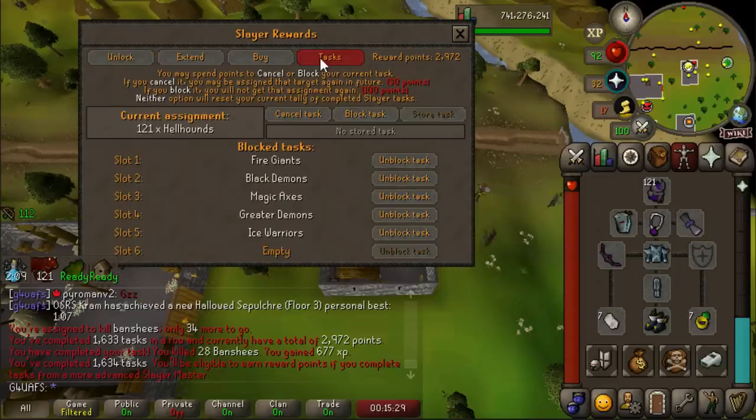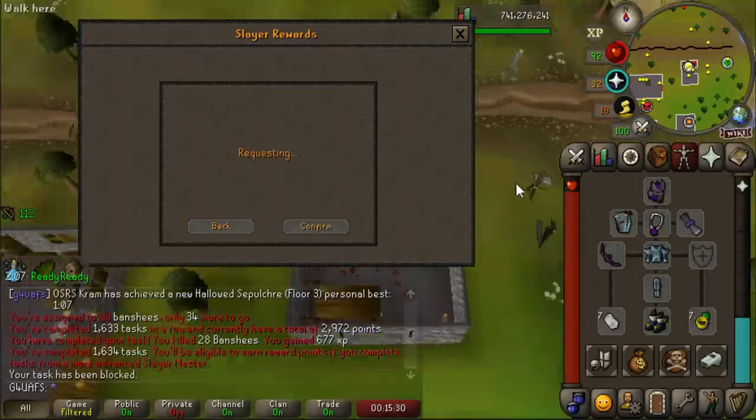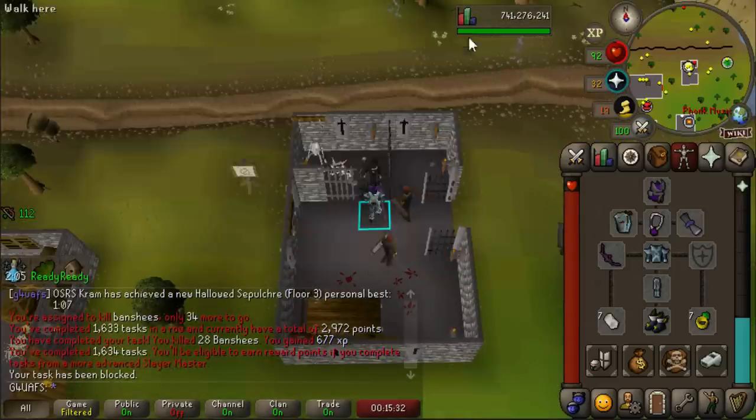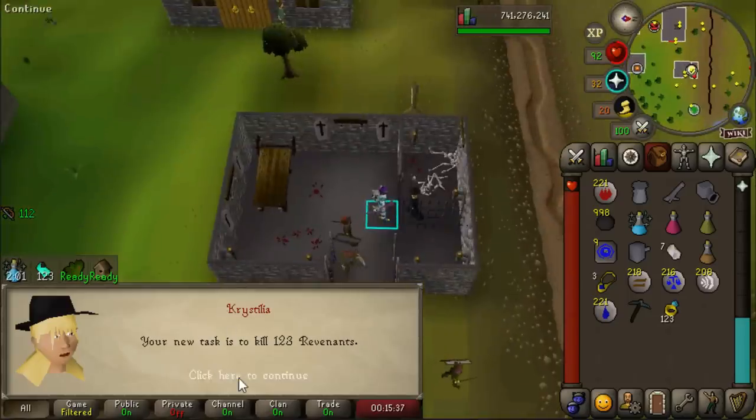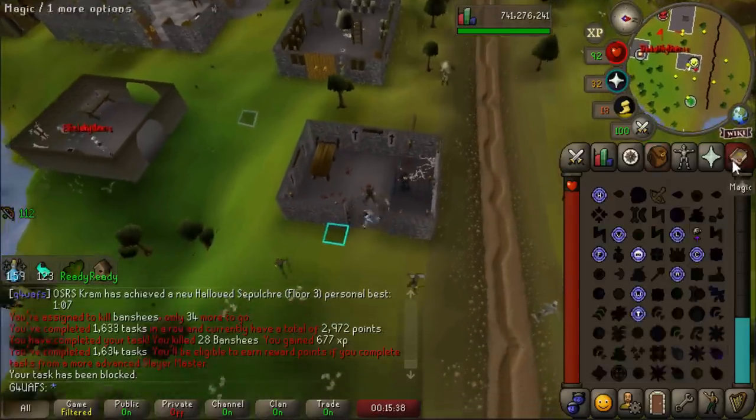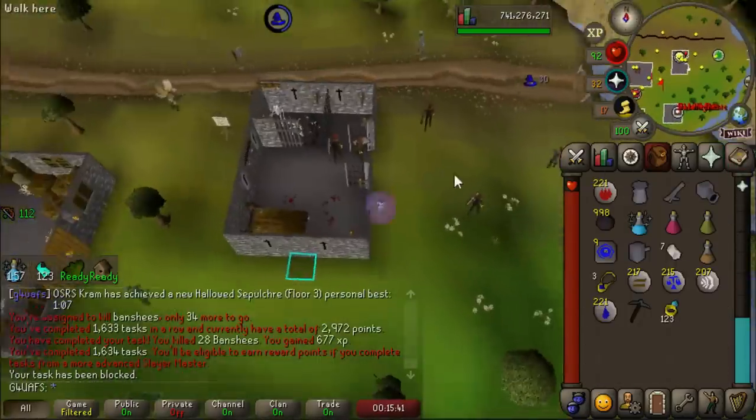We finally got assigned Hellhounds, and that is our final block. Now we have the perfect wilderness block list for grinding Revs and Wildy Bosses. And just to top it off, we get a Revs task right then and there. It has actually been a lot of Turael skipping, so it's totally deserved.